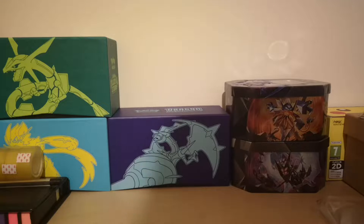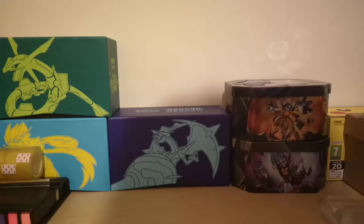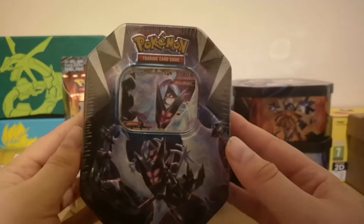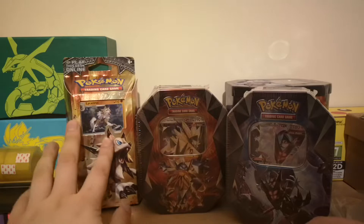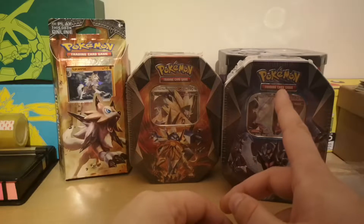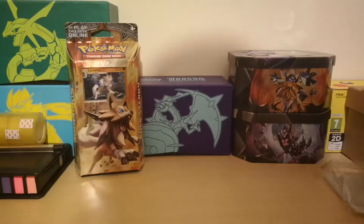Hello guys, welcome back to the channel, Irish Gengar here. Today we are opening a little something I got from eBay from a misspelled listing. We got a Burning Shadows rock-themed deck, a Dawnwing Necrozma GX tin which is sealed, and a Duskmane Necrozma GX tin. In the UK one of these tins alone is 20 pounds, and I got all of these for 16 pounds on eBay because someone misspelled Pokemon and no one else bid except me. Without further ado, let's open these tins.